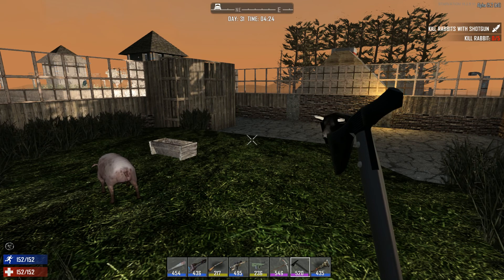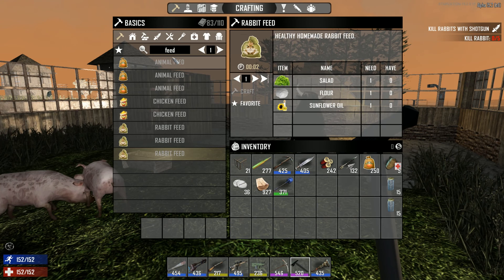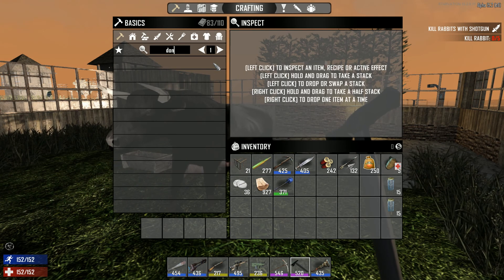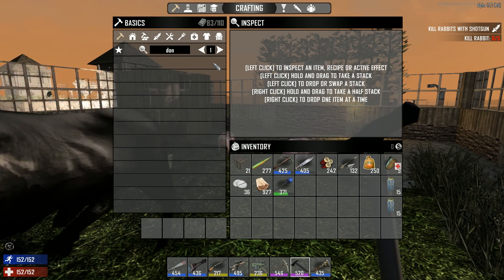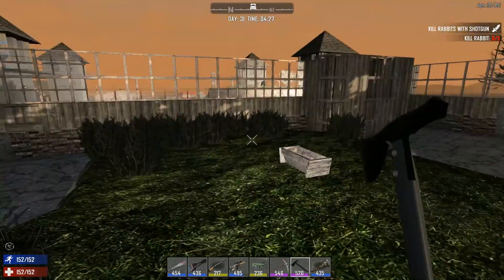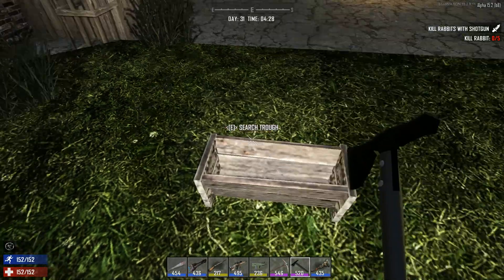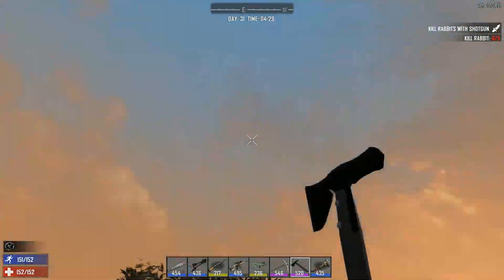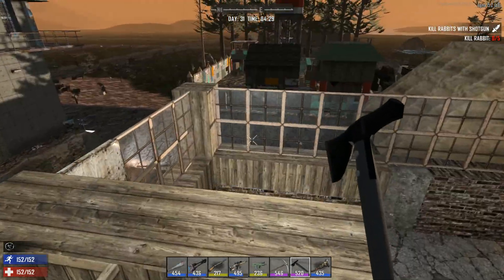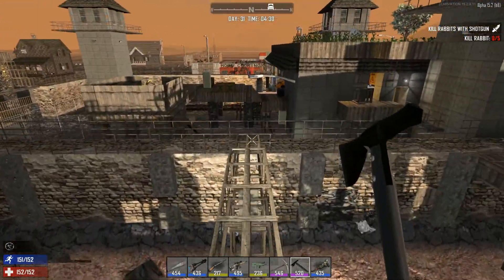Reading the update notes, there was some information about donkeys — can I actually have a donkey assist me like a dog? I haven't found any donkeys just yet, but I'm really eager to find one. Please let me know in the comments if you've found donkeys, or if they work as a pack mule or something. That would be very interesting to check out.